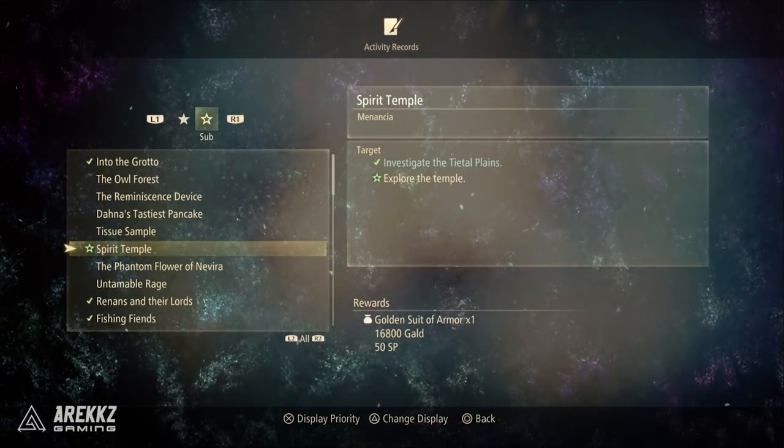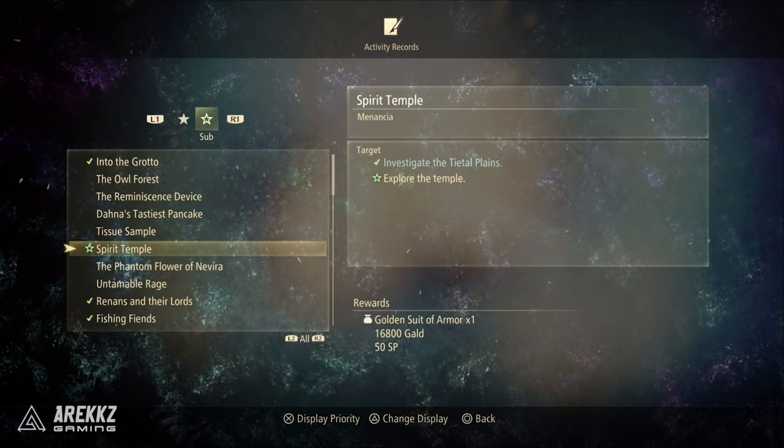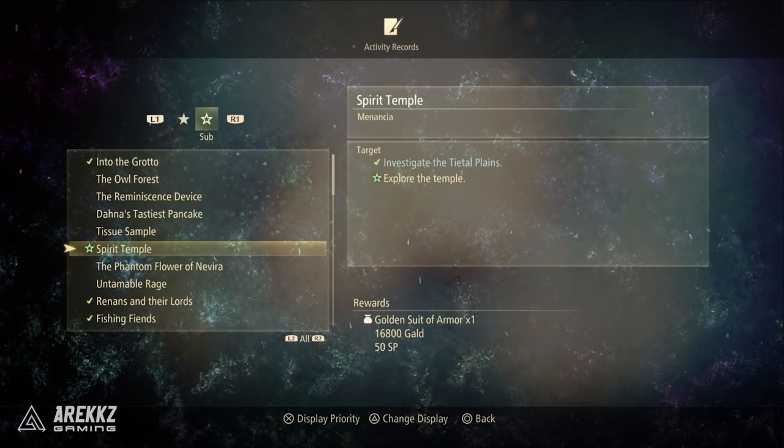Now, turning your attention to the super XP boost — once you get to the point in the game where you have fought and defeated the fifth lord, you will get the second intro movie, which is super cool. Following this, once you've done a few of the initial quests around that area and you're free to fast travel again, you will find there are loads more side quests located around the world.